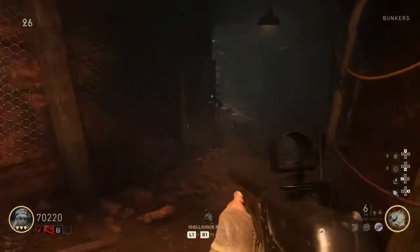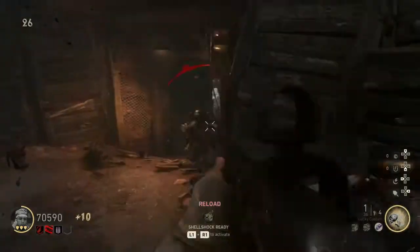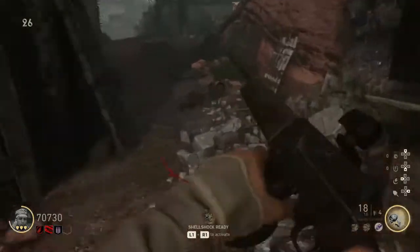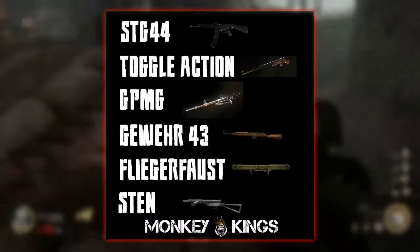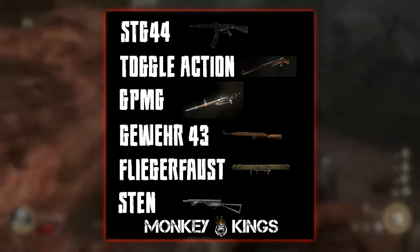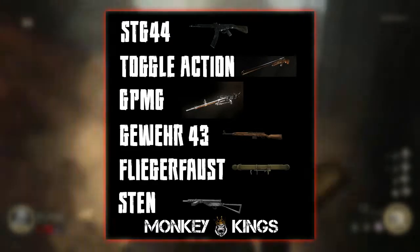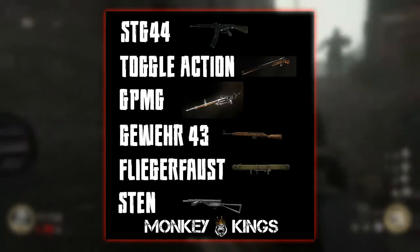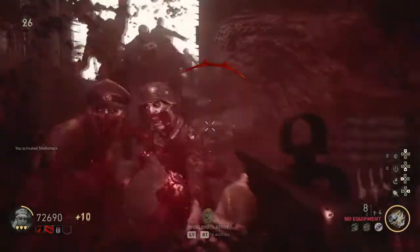But there are a few things that may mess you up. First, the weapon out of the box needs to be a German weapon. Here's a list of the guns I've seen used to achieve this challenge: the STG-44, the Toggle Action, the GPMG, the Guer 43, the Flingafoss, and the Sten. I'm sure there are a few more, but make sure the gun you're running with is a German weapon.